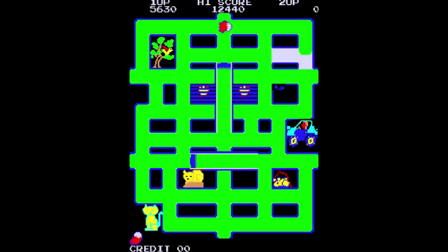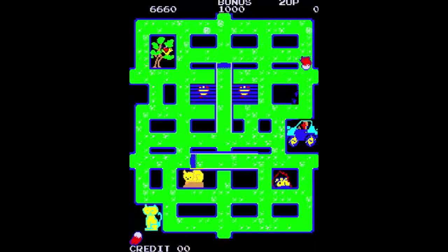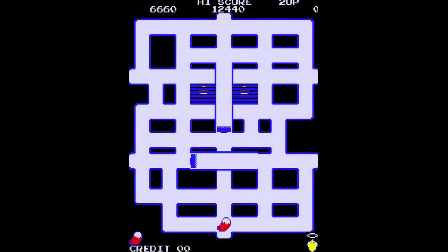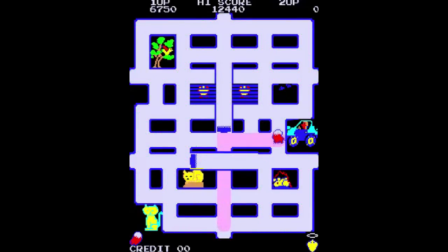Once you paint the entire maze, you go to the next maze — which is the absolute same maze, except now you color it a different color than the last level. Wow, going from neon green to pink? Can't get much more 80s than that.